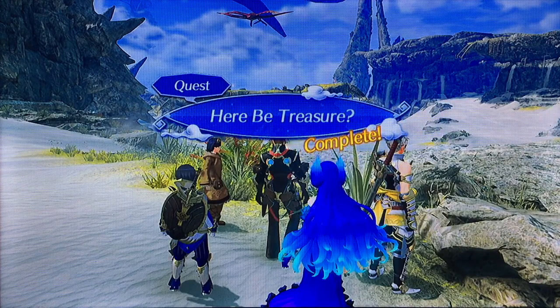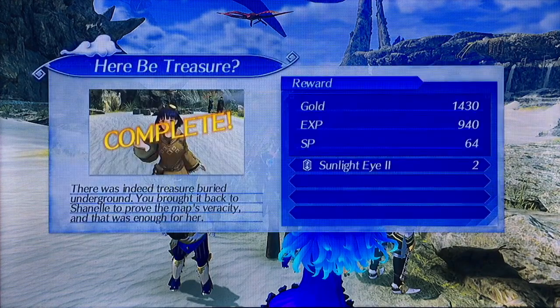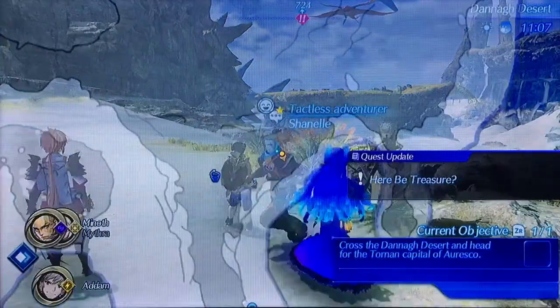We have it — the request is complete. It says there was indeed treasure buried on the ground. We brought it back to Chanel to prove the map's veracity, and that was enough for her. We have a new Oskar called the Sunlight Iron the Second. Not quite sure exactly what it's supposed to do, but we'll find out in the future. Can we find another blade? I see that Egeon has improved his Infinity chart to level 3.